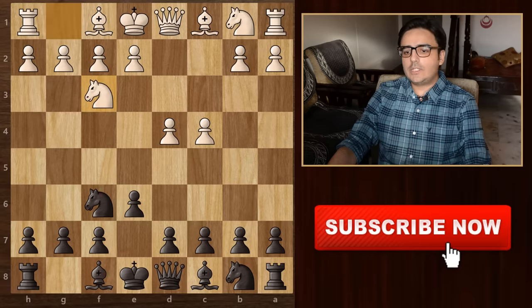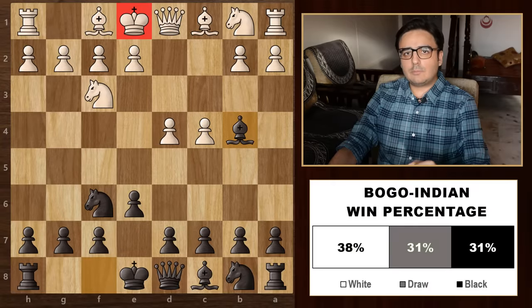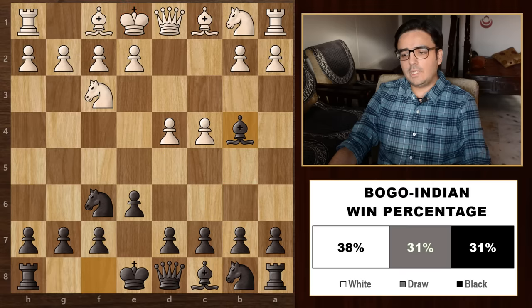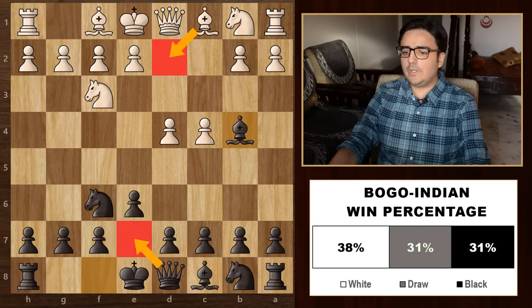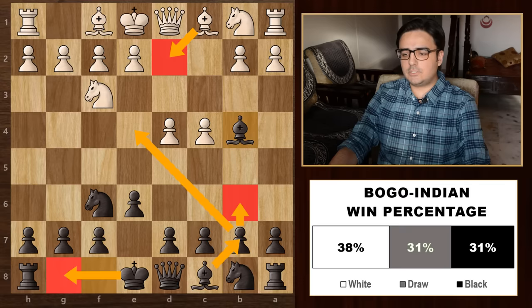Now in this position, you have one more option. Instead of going for the Queen's Indian, you can play bishop to b4 and go for the Bogo-Indian defence. Since it is a check, white will have to do something. If he blocks with the knight, then you can use these ideas which are similar to the Nimzo-Indian defence. If he blocks with the bishop, then you can defend your bishop by either bringing out the queen to e7 or defending with this pawn on a5. Then again, you can proceed with some of these ideas that we discussed earlier.